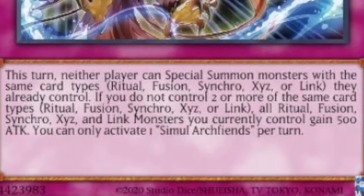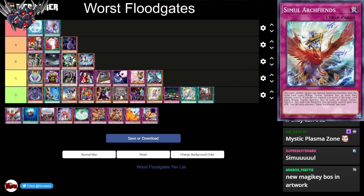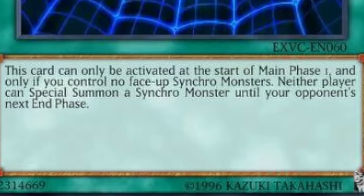Next up we have Simul Arc Fiends. This turn, neither player can Special Summon monsters with the same card types — Rituals, Fusions, Synchros, Xyz, or Links — that they already control. If you do not control two or more of the same card types, all Ritual, Fusion, Synchro, Xyz, and Link monsters you control gain 500 attack. So if your opponent has a Fusion Monster out, they can't Fusion Summon for the rest of the turn. Or if they have a Link Monster out, they can't Link Summon. That's pretty good — it doesn't stop the lock until after they get a monster out, but you also get an Attack Boost. D tier — it's not very good versus a D Barrier, but it's not half bad.